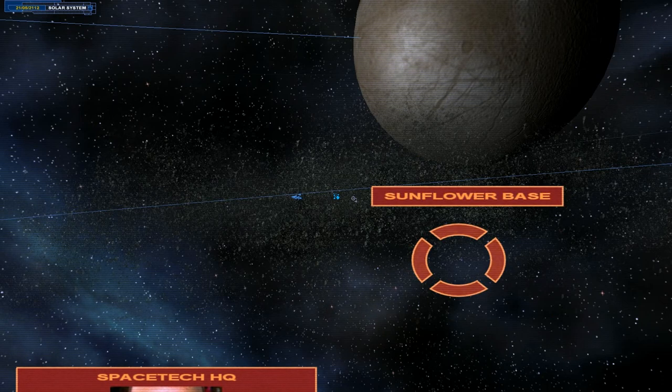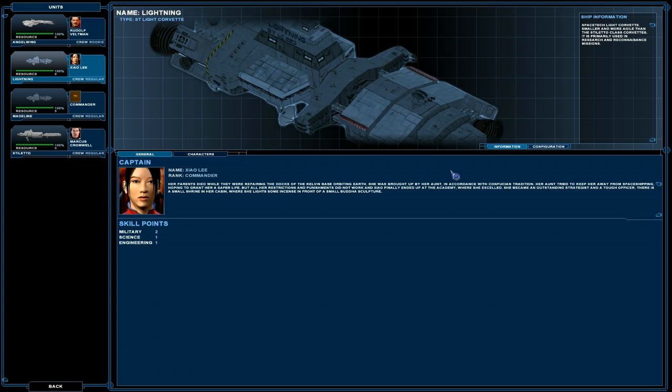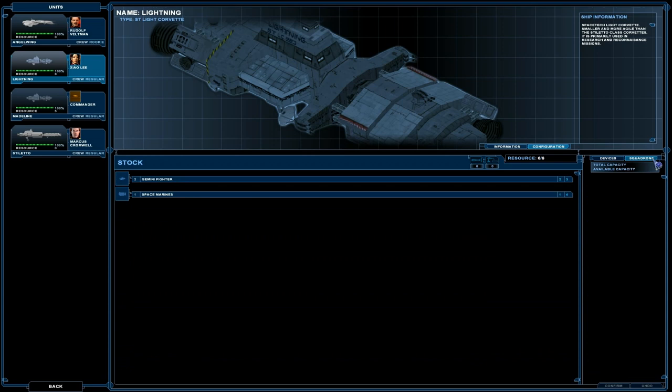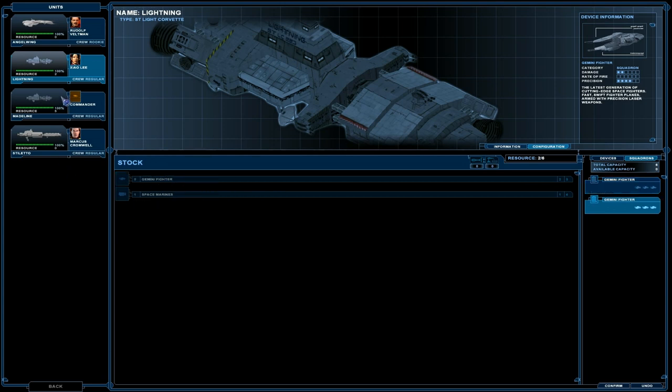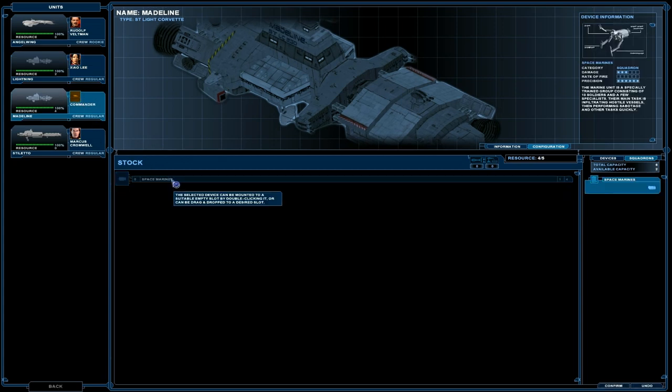Time is of the essence, Captain. I wonder how much time we actually have. Let's have a quick look and see if there's anything else I actually missed. I've got six here. I could get some Gemini fighters and Space Marines. I get two sets of Gemini fighters on the Lightning, and a set of Space Marines on the Madeline.